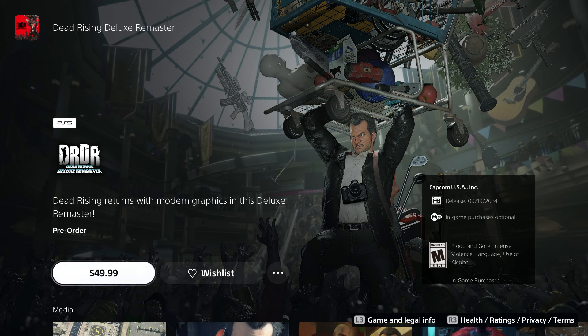My preferred method is purchasing the game at a regular independent video game store. Do not go to Walmart or Target — they're not going to give it to you early. But if you know an independent video game store, I'd recommend giving them a call and asking if they have Dead Rising Deluxe Remaster early. They'll tell you either three days early or five days early, especially if it's around the September release window.